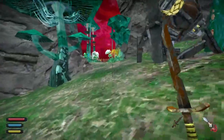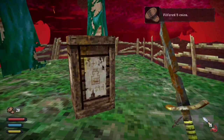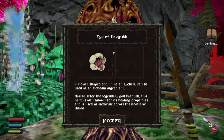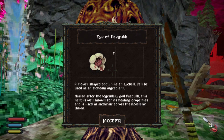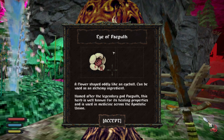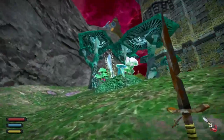What's over here? You know, there's a lot of exploration in this game, and any time there's an off-path — yep, there's stuff. Found some ammo, that's a pick. Eye of Pegas: a flower shaped oddly like an eyeball, can be used as an alchemy ingredient. Named after the legendary god Pegath, this herb is well known for its healing properties and is used in medicine across the Epistatic Union. The Epistatic Union killed their gods but is still using things named after them.